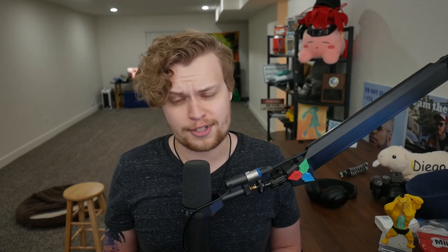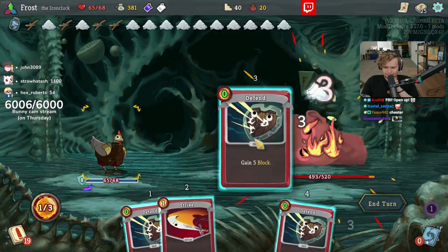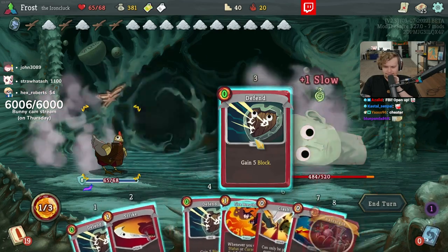What if every relic was Dead Branch or Charon's Ashes? And you get to start with a Corruption already in your deck. It's gross, just as gross as you think. Dead Branch shouldn't work like it should — if you have multiple dead branches and you exhaust one card, it gives you multiple cards. What the heck is that? That's broken.